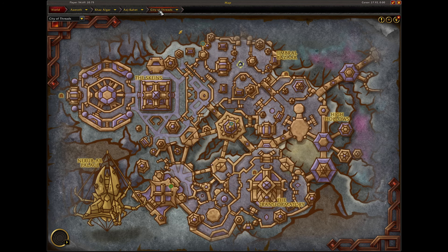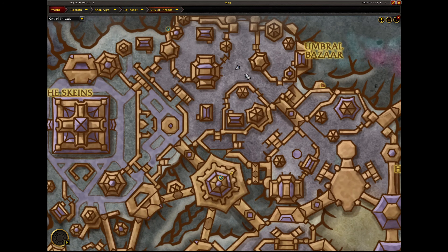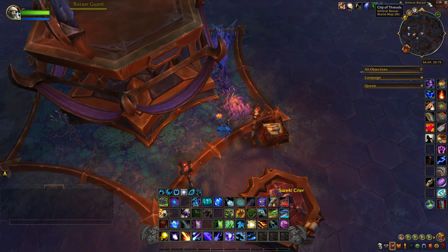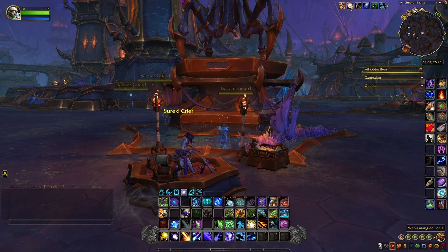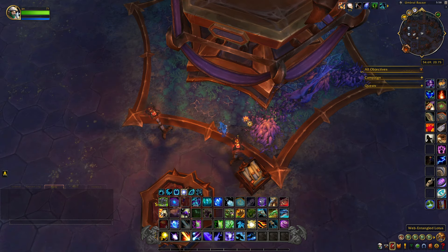This next item is located in the City of Threads in Azk'ahet, up in this area right here — it's called the Umbral Bazaar. It's sitting on the ground here and it's called the Web Entangled Lotus, so we'll grab this.